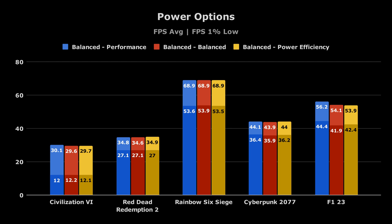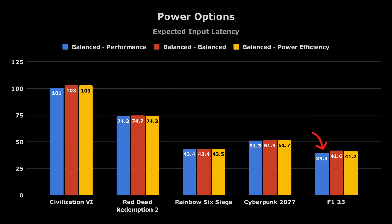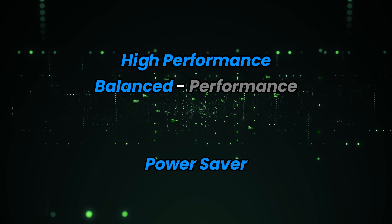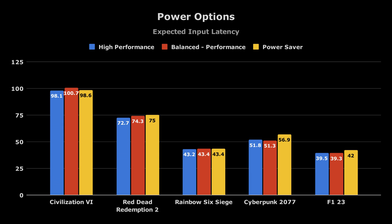There doesn't seem to be much of a difference between these three settings, except in F1 23 where balanced performance resulted in better performance. This remains true for input lag as well, but now with Civilization 6 also benefiting. Comparing balanced performance to the high performance and power saver options in the control panel: the power saver option results in much worse 1% lows for Red Dead Redemption 2, Cyberpunk 2077, and F1 23. Overall, high performance and balanced performance are very close, but high performance edges out when it comes to input latency.